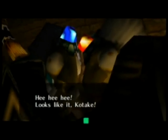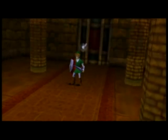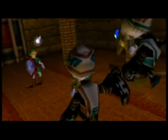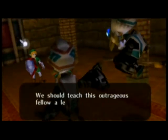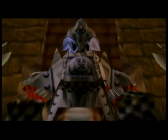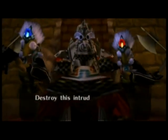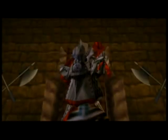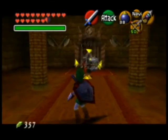Looks like someone is here, Koume. Okay, yeah, I'm not gonna do that voice. Looks like it, Kotake. What an outrageous fellow he is, to intrude so boldly into our temple. We should teach this outrageous fellow a lesson. Oh, loyal minion — destroy this intruder on our behalf. And this is... the boss? Sure looks like the boss, but it didn't get a boss-like introduction.